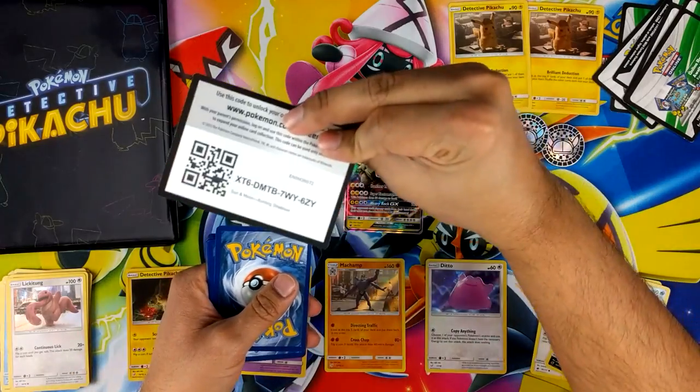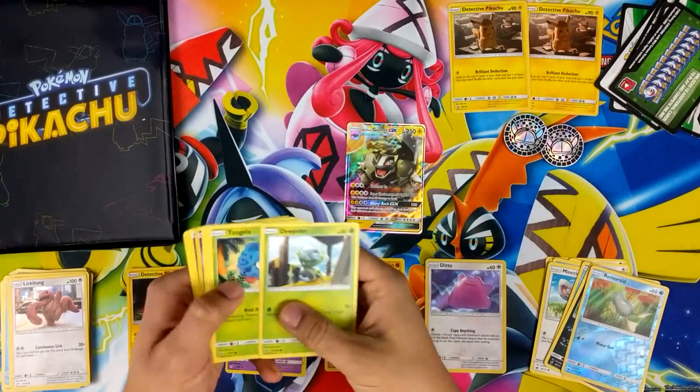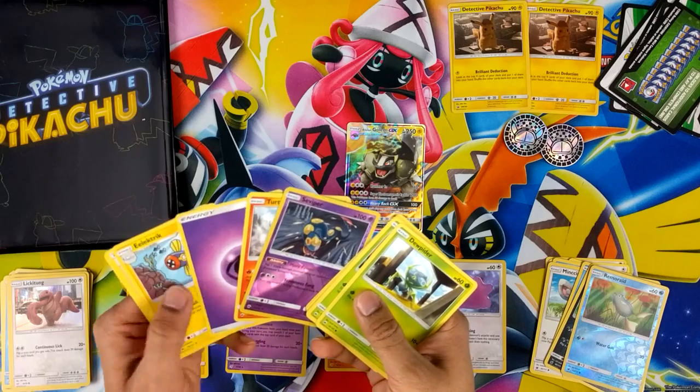Burning Shadows — there's no Charizard there.